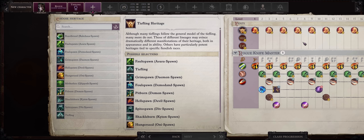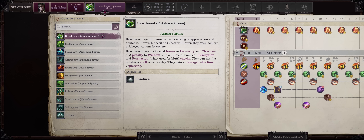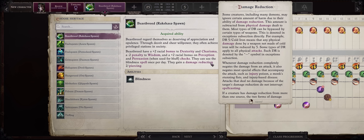For your Tiefling heritage, go with Rakshasa's Pawn. After all, you'll get bonuses to Dexterity, our most important stat, and also Charisma, which can help with some of your Arcane Enforcer exploit abilities.